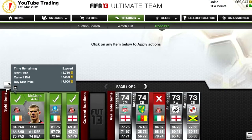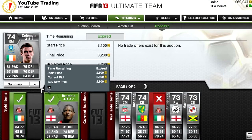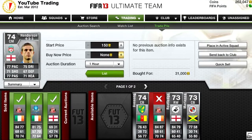Only three players have sold: McLean went for 17,000 — we bought him for 10 grand, so that's a very nice profit. Coleman finally sold for 3,200, we lost a bit on him. Bramble sold for 2,800, we made a bit on him. And now on to this episode's trading.